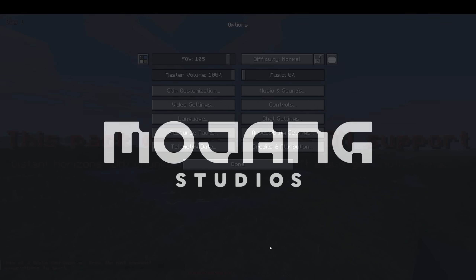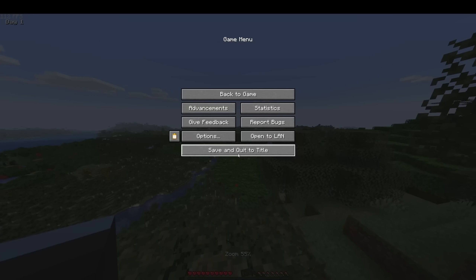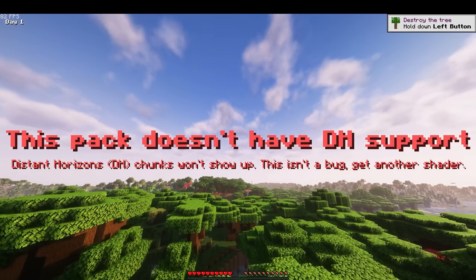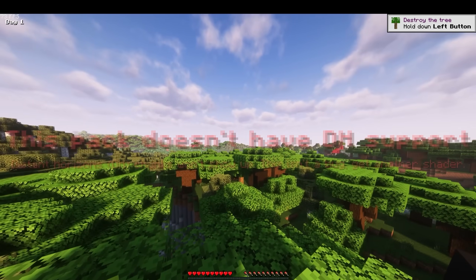Once you've loaded up the game, you can't just immediately use your favorite shader pack. It looks pretty cool — let's see if we can get some shaders up in this. Some packs like Tungus won't show up. This isn't a bug — you need to get another shader.